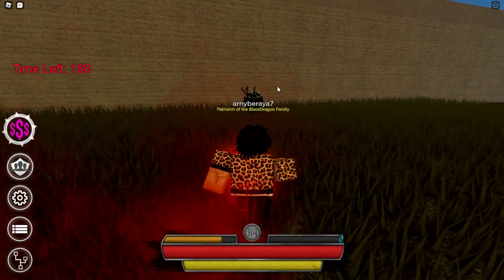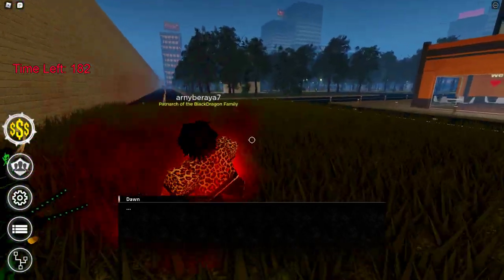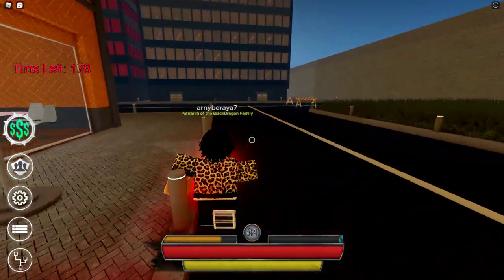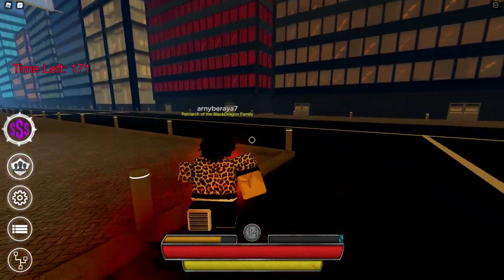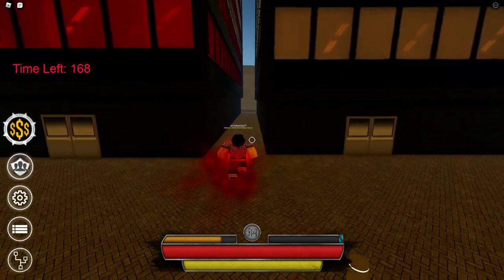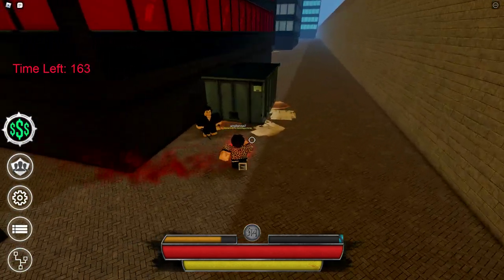Musashi costs 3 million yen. If you go to fight the boss, you will need some money. So the first step is to get Musashi. Once you have Musashi you will head over here and then fight the shadow Musashi.